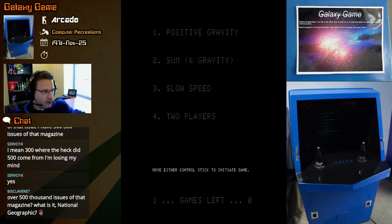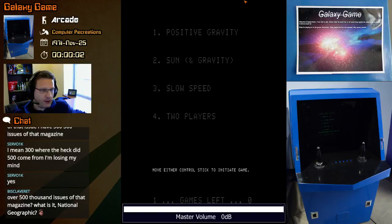Okay, so we have positive gravity. Let's start the timer too. The game doesn't have any sound, by the way — no sound. So we've got positive gravity, sun, slow speed, two players. Actually, you may be able to change it to one player — I'm not sure about that, but in my testing I wasn't able to.